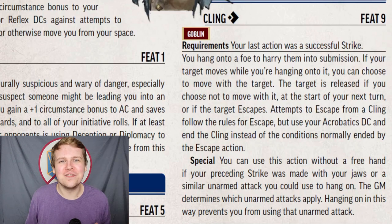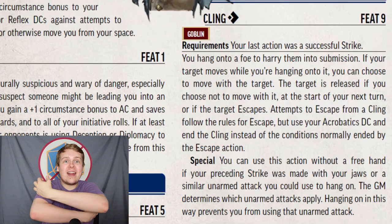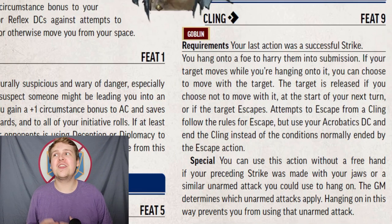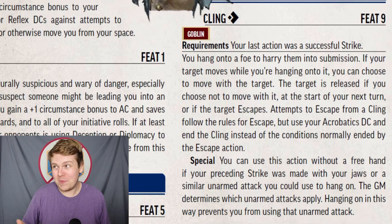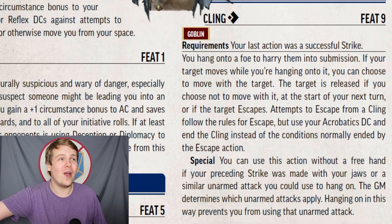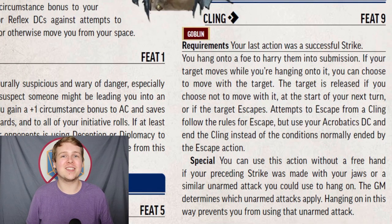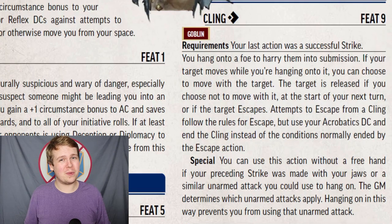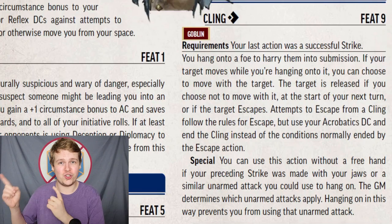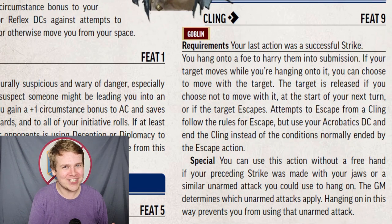Moving to the really silly and unconventional feats: Cling. For one action, if your last action was a successful strike, you can grab onto your opponent. While grabbing them, if the target moves, you move with them. You can choose not to move or let go at any point, but should they spend all their actions moving 75 feet away, you move with them the whole way, just clinging to their leg. You also release at the start of your next turn or if they attempt an Escape check — against your Acrobatics DC, not Athletics. If you're a Goblin with a jaw unarmed strike, even without free hands your last successful jaws strike lets you cling on with your teeth.